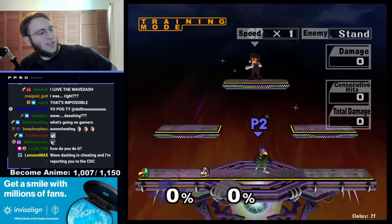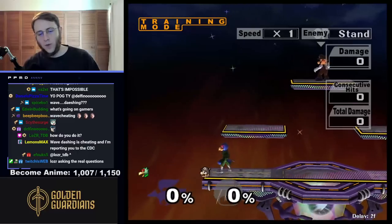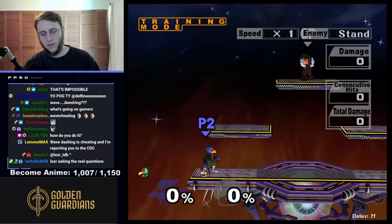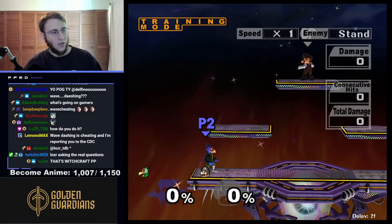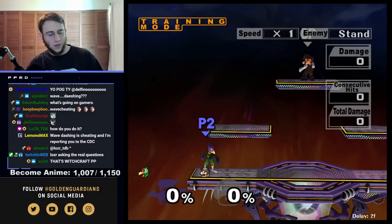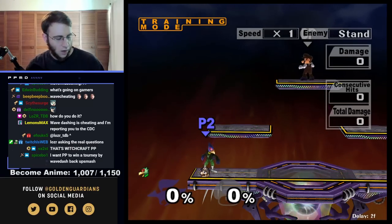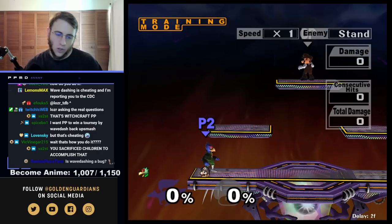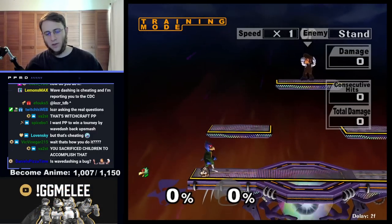How do you do it? Fantastic question. So the way you wavedash is you press the jump button. You can push it hard, you can push it lightly, it doesn't really matter. Then you push the trigger button — L or R, either one, whatever you prefer. And then you keep your controller angled down and to the right or to the left. And that's how you do it. You start learning your wavedash by going straight down.